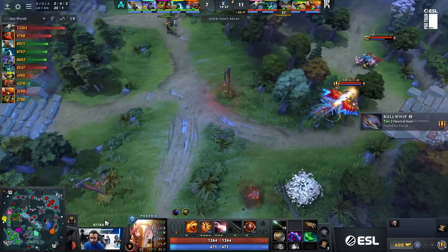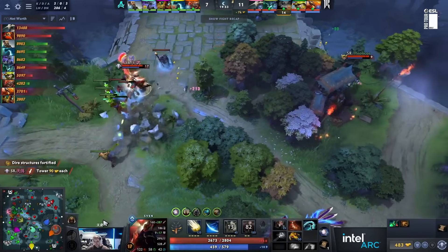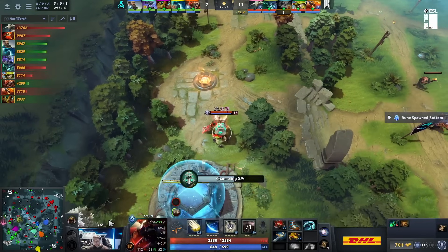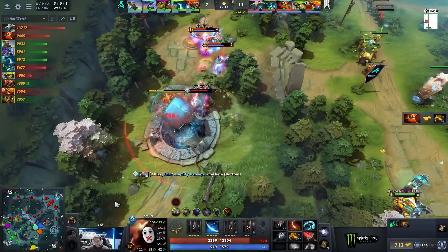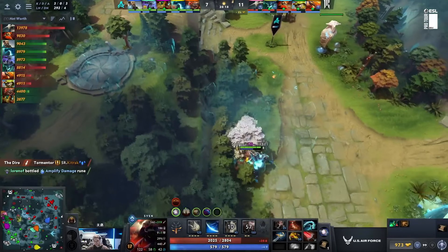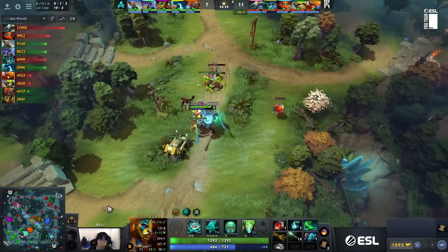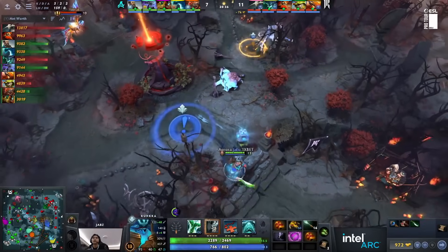I feel like having both of them on the same team usually means your lineup's a little slow, can't really accomplish that much in the early. Our tour made the early gate move bottom which helped a lot to slow down the Morph. Then you had this early Orchid, so OD's happy to take the fights — not that slow of a build. The upside is the OD doesn't need Triangle or Ancients at all, if you're not stealing each other's farm. And the OD is the poorest core in the game. Yopaj has taken a step back here.